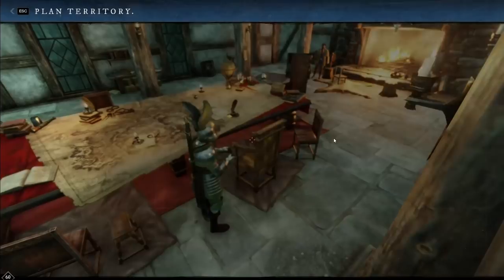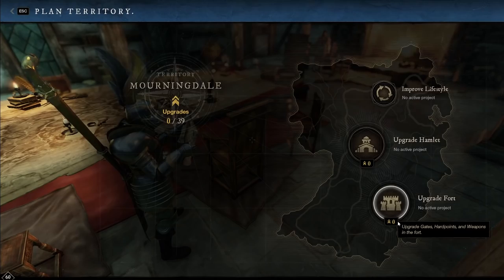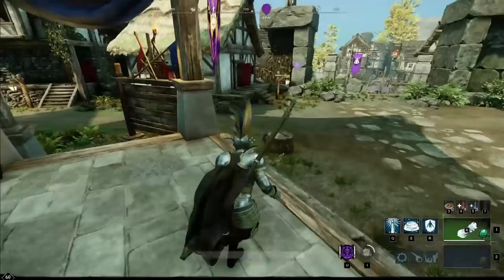That is the governor's desk. We will look at the other interaction object here, which is going to be the territory planning board. And this will have your upgrades. This is what basically puts town board missions on the board.